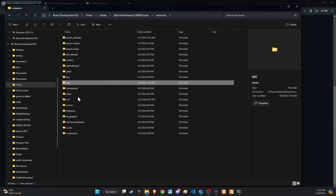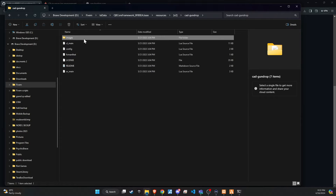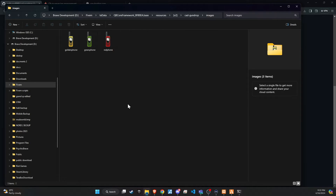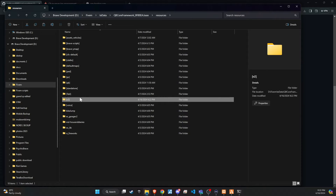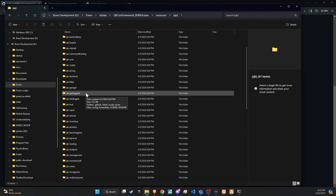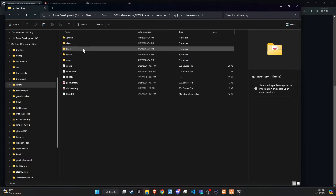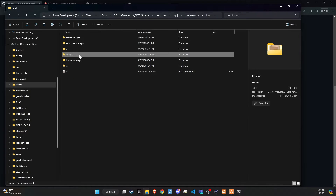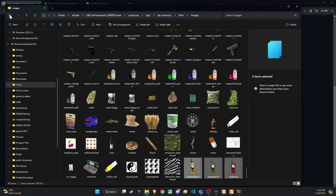Following that, revisit the script folder and locate the images directory. This step is critical — ensure you copy all the images from this directory and transfer them to the QB inventory slash HTML slash images directory on your server. This action is imperative for ensuring that all new items introduced by the script are properly visualized within the game's inventory system, significantly enhancing the player's interaction and engagement with these items.